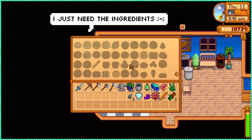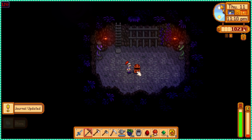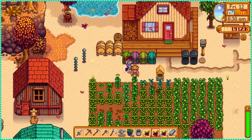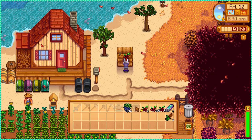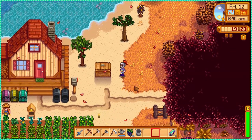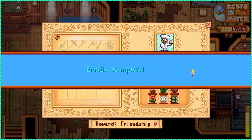On day 11 my house was upgraded and now I had a kitchen to make the goodies for Gus's bundle. I hit the mines one last time and reached the bottom — we got the skull key! On the 12th of fall, my trees were finally showing some signs of growth. I was a little scared I'd planted one too close to my home and they weren't going to grow on time, but they were growing — huge relief. The mangrove tree was also finally showing signs of growth. And yet another bundle complete.